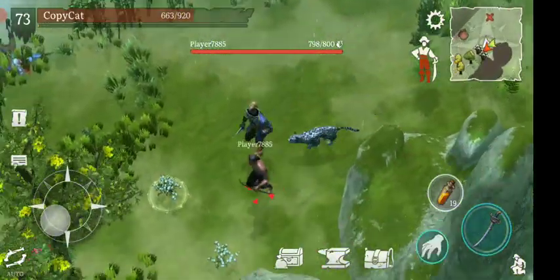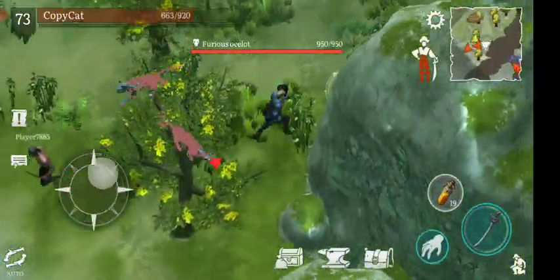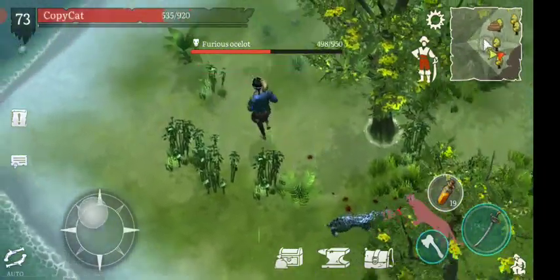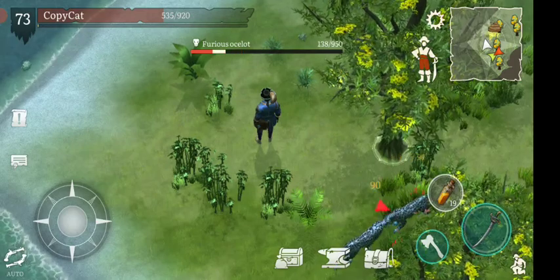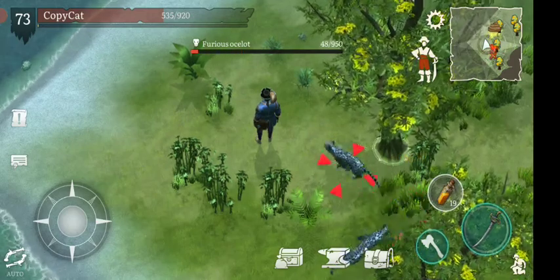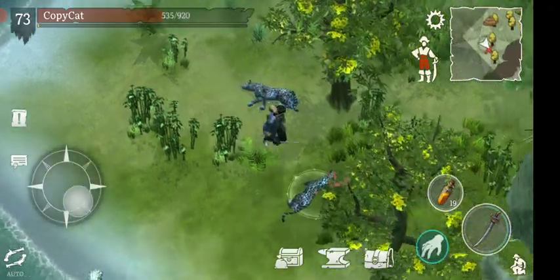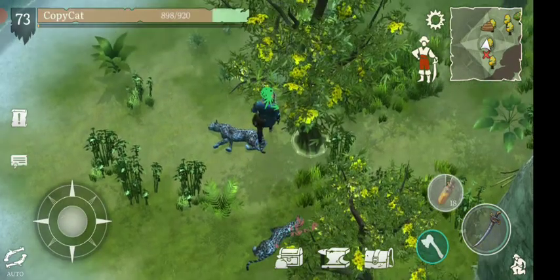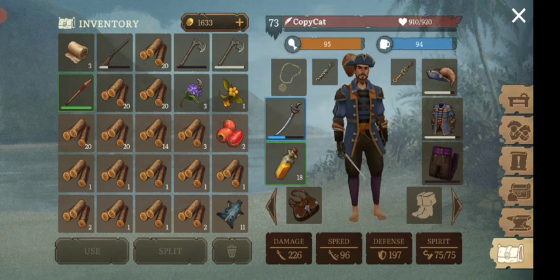And now we get killed by this one — we don't want it to kill our animal because we don't want the animal. We can run out instead, but this one is easier because then we get some fur. Like that. Perfect. And now I just lost my shoe without seeing it, so let's see.